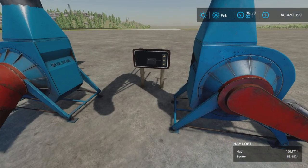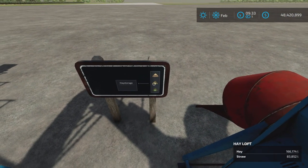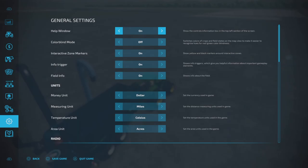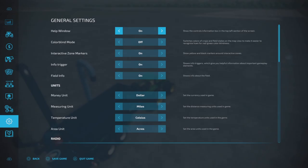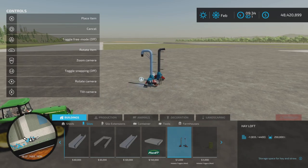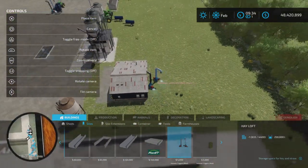The next one is also found in silos — it's the hayloft. Hay storage. It says grass, but hay and straw are the only two that came up when I went to fill it up. It is a silo only — nothing in productions. In silos, there it is: hayloft, 250,000 liters. This is also meant to be placed up against a building to make use of maybe a decorative building.